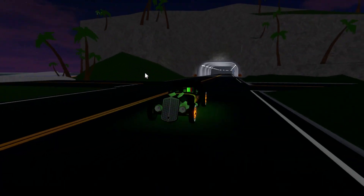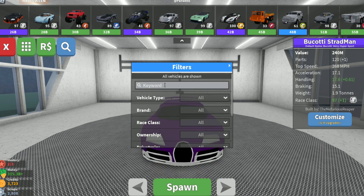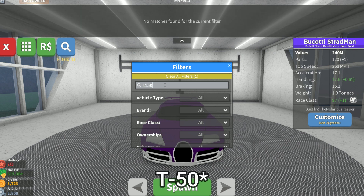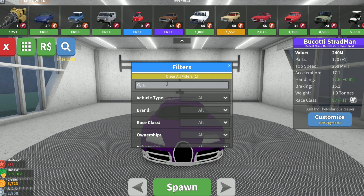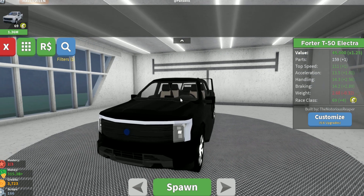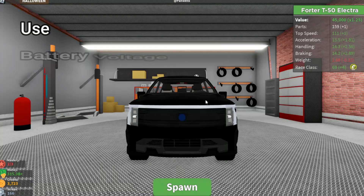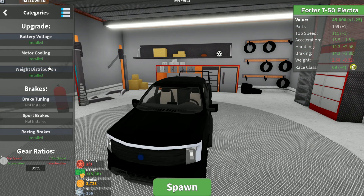Without further ado, let's get into it. To beat the boss race, you have to complete the race in under 2 minutes and there's only a certain amount of cars that can do that. The one I'm going to be using is the T150 — and it's this one. For this car, you're going to want to get these upgrades: battery voltage, motor cooling, weight distribution, and racing brakes.